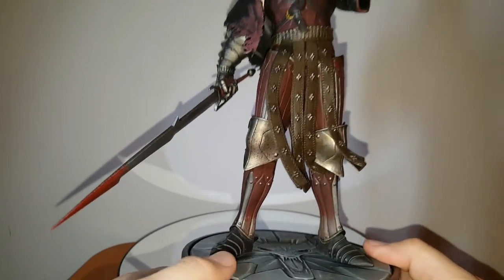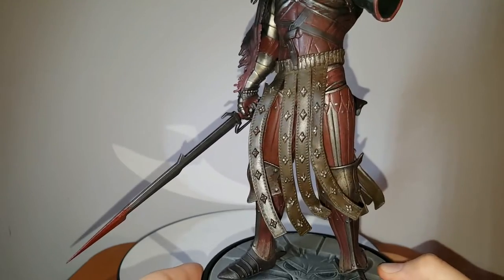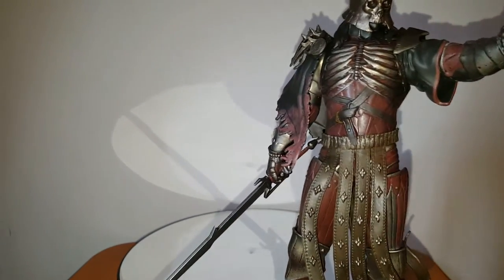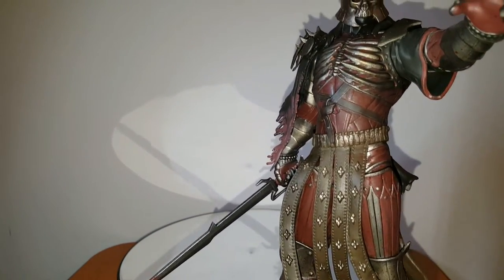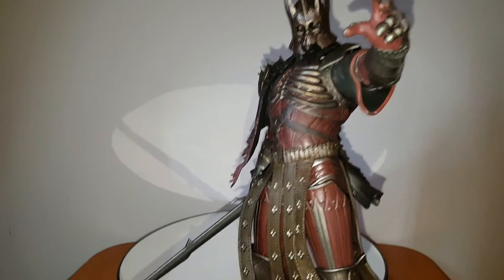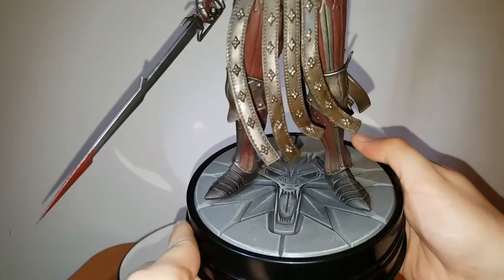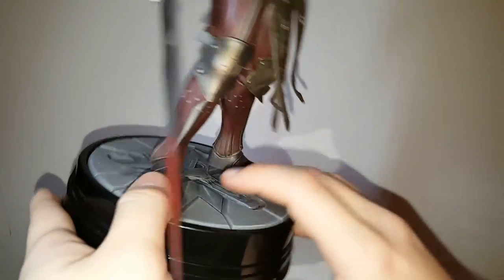In the box, you don't get the sword attached — it simply attaches by a little peg. It's simple as pie, no problem at all. And as with all the Dark Horse statues, they come with an included base. The base, however, is non-removable. I guess you could try to remove it and cut off the pegs, but I wouldn't really recommend it. It also has the Witcher emblem embossed, and on the back some legal text which nobody really cares about — just pause the video if you want to read that.